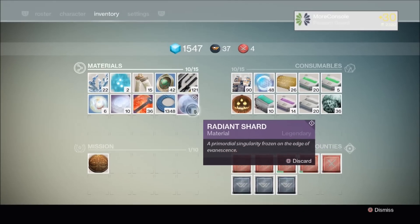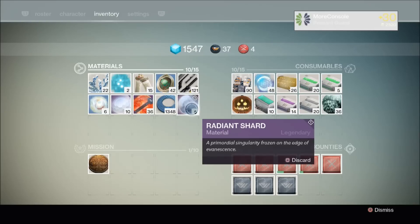So far I've received two loot drops from the raid, both consisting of radiant shards, which will be used to upgrade Crota's End raid armour.